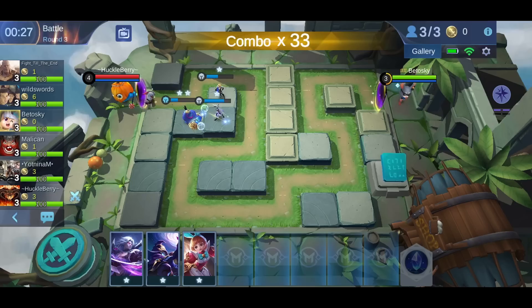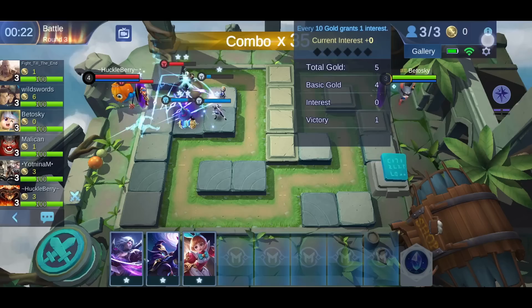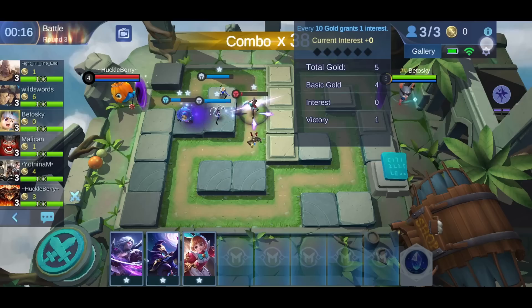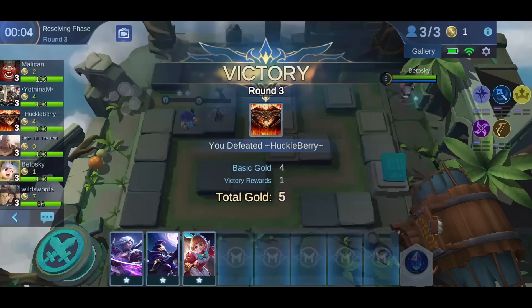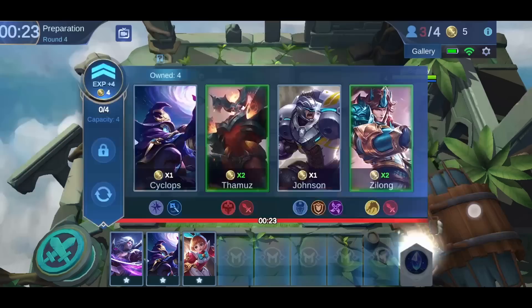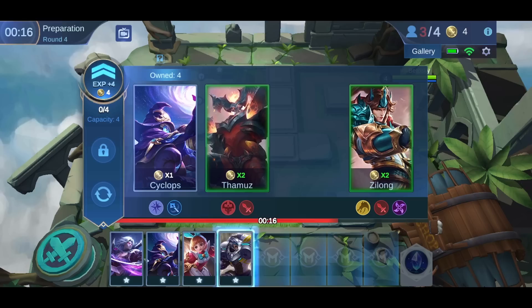By gold interest: every 10 gold will give you 3 gold interest, and when you have 20 gold it will give you 6 gold interest when you have this commander. That means I want to save up to 20 gold as soon as possible, so I will have max interest and every round I will get more coins. If you don't have this commander, you have to save up to 30 gold, which puts you at a huge disadvantage.